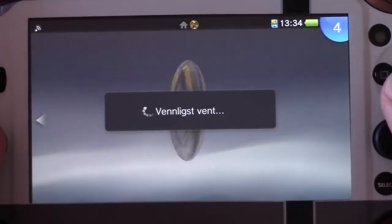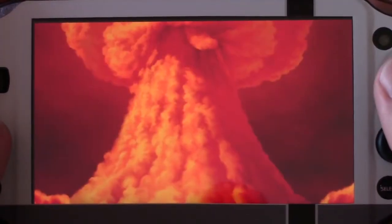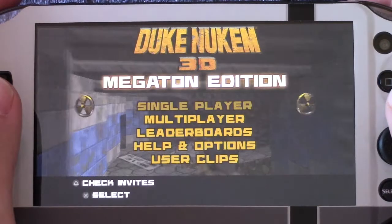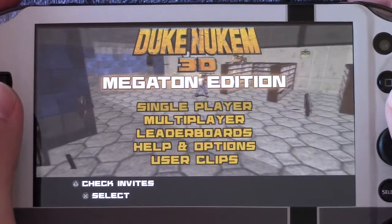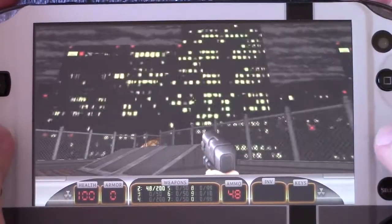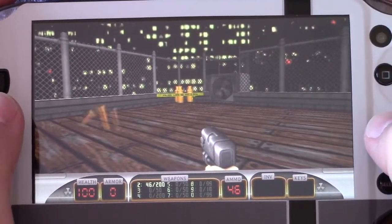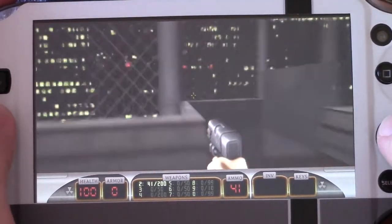Next game is Duke Nukem 3D: Megaton Edition. This is the classic 3D game for the PS Vita. Quite good control on this game, even though I'm quite bad at playing underneath my camera. Now I'm going to blow off this vent here and then get down here.